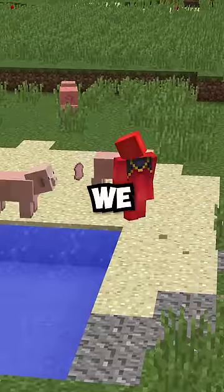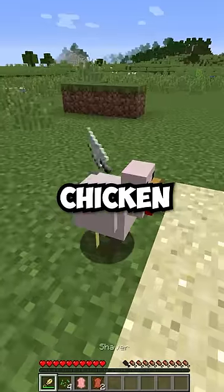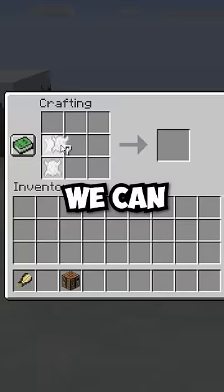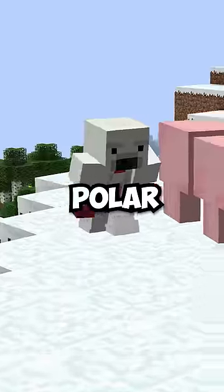But that's not the only mob we can shear, because this also allows us to get feathers from a chicken, leather from a cow, and even hide from a polar bear, which we can then use to craft into our own special polar bear armor.